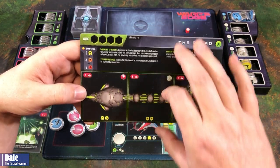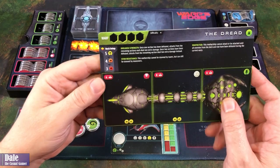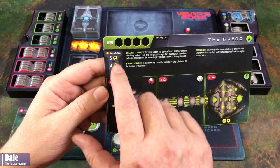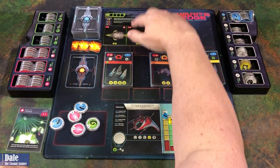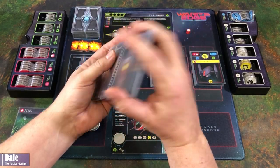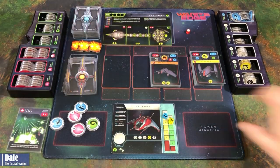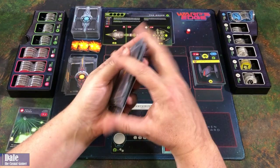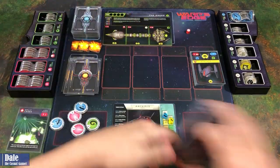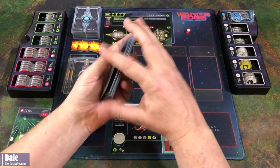We've also got our rewards listed. For the deck setup, there are three tiers of enemy ships. We take three of the tier-three ships and put four tier-two ships on top, then five tier-one ships on top of that stack. That's our enemy ship deck for the game.